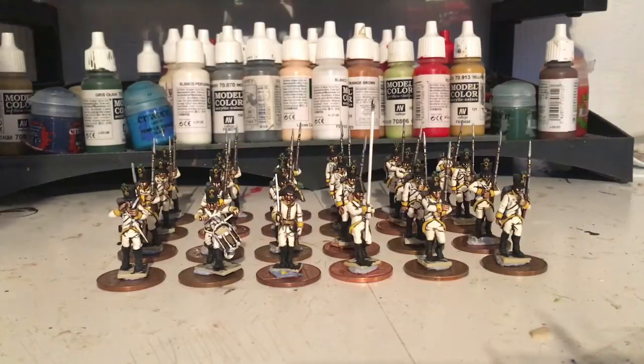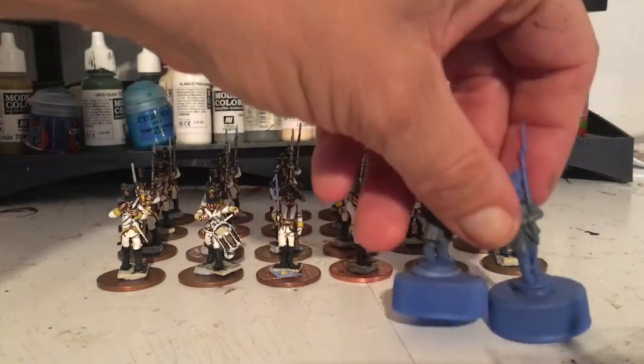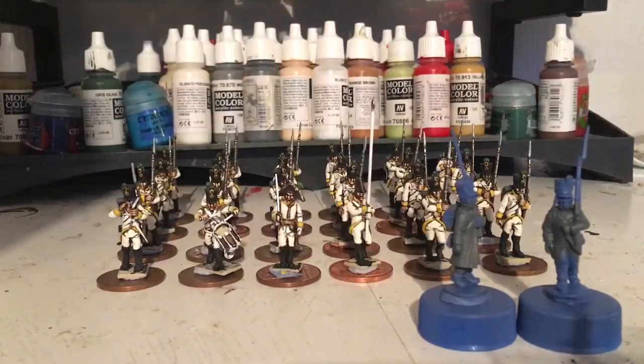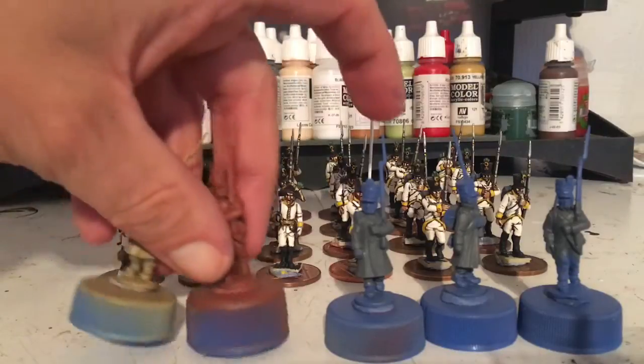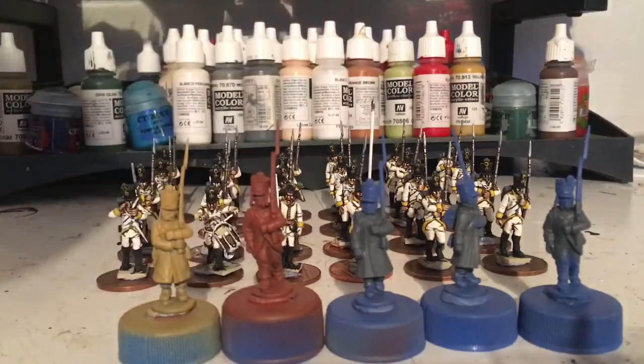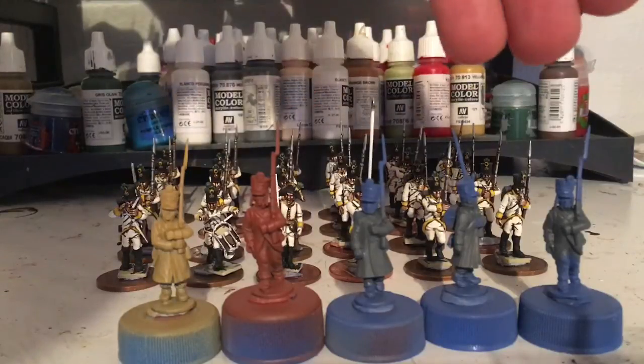But before I commit 100%, I have started an opposition force for these, so I've got somebody to fight against, which are French. I've just basically started them — just undercoated them and put grey on them. I would have undercoated them grey, but I ran out of grey.